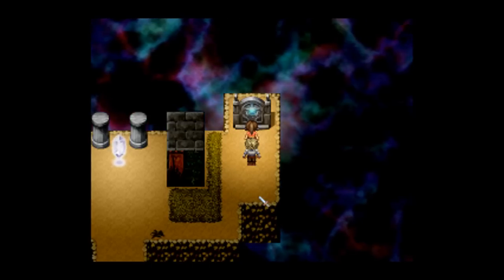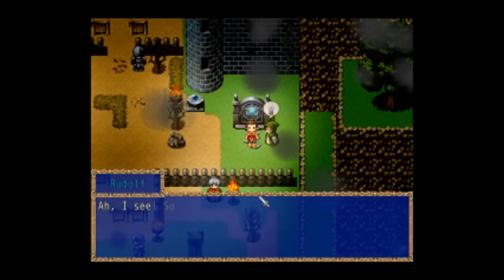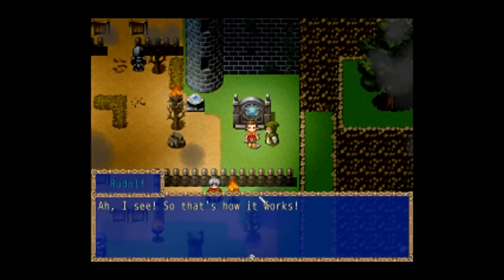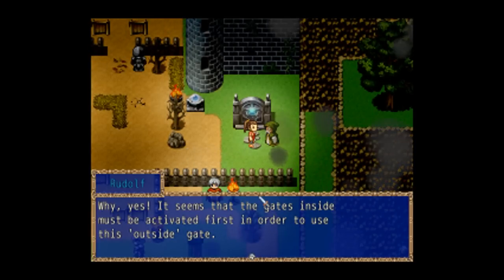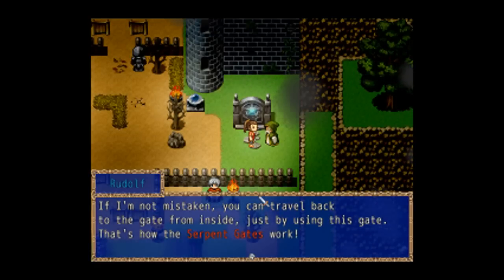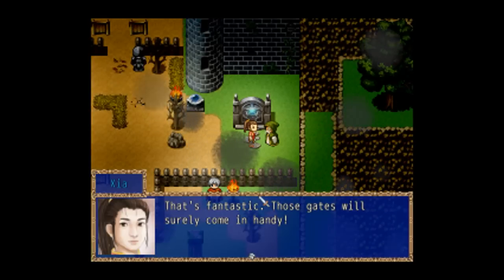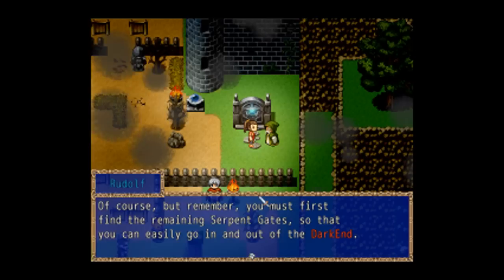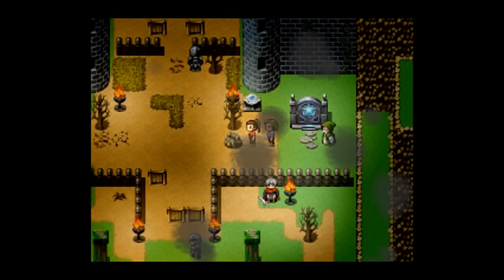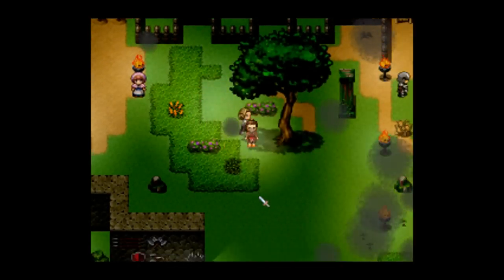I believe you will probably encounter this every fifth level after that. This is our fast travel or checkpoint system. The gates inside must be activated first in order to use the outside gate. If I'm not mistaken, you can travel back to the gate from inside just by using this gate — that's how the serpent gates work. The gate must first find the remaining seven gates so that you can easily go in and out of the Dark End. Now we can do that, and when we come out, we can do things like buy new weaponry, buy potions, etc.